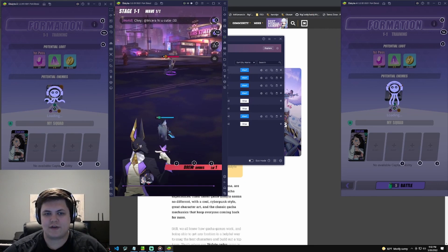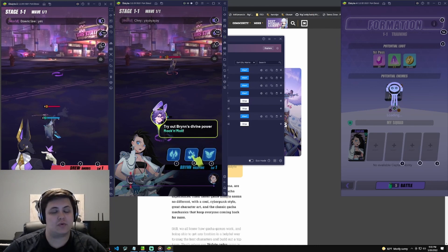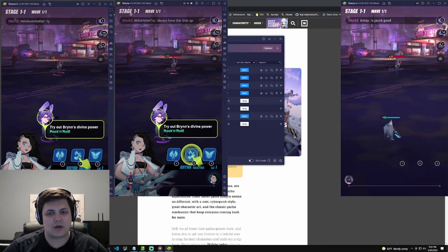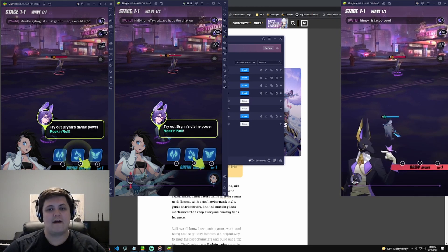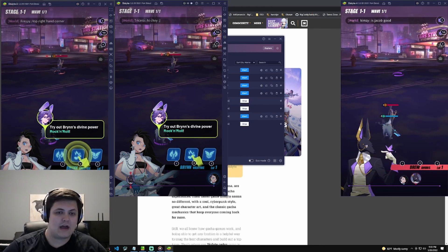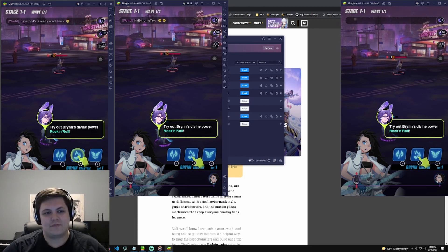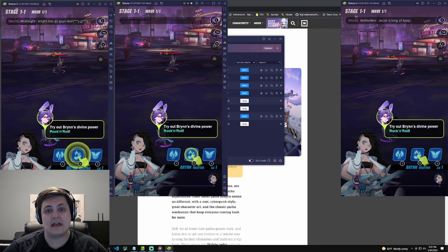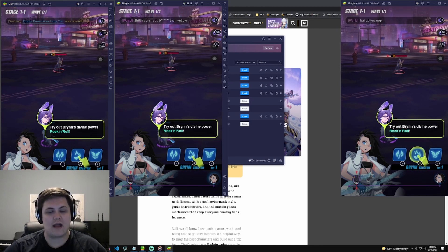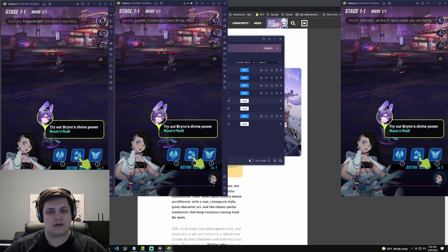In your first 10 pulls you are guaranteed one of two legendaries, and then you can get to another 10-pull temple pretty quickly. I'd recommend doing the first temple and if you're able to, go for a second temple, then assess — do you have Lin Xiao? I got lucky and pulled two legendaries in my second temple, so I went with that account. The first legendary I pulled was the better one of the two you can get guaranteed.